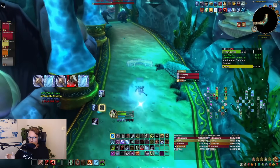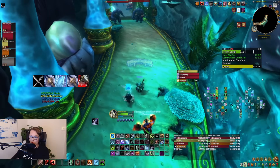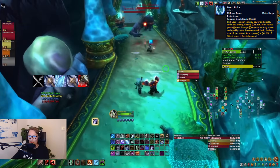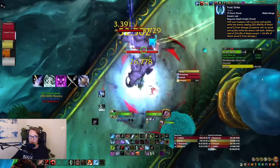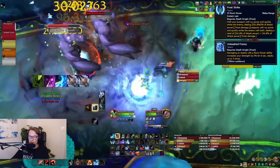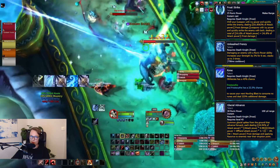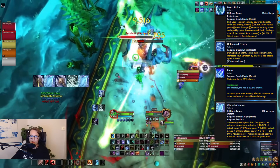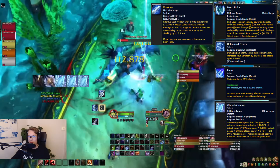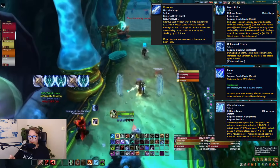The single target rotation is really simple — you use Frost Strike instead of Glacial Advance for Runic Power spending. Your Pillar of Frost windows work just like AoE, but without Death and Decay. You literally go: generate Killing Machine, spend it, generate, spend — prioritizing stacking Unleashed Frenzy otherwise using Rime procs. One fun thing: Glacial Advance does have a single target use case. When you're away from the boss, hit Glacial Advance to hit it from a distance for free damage. Also, when you initiate on a boss without five stacks of Razor Ice, use Glacial Advance for the first couple of Runic Power spenders to build those stacks.